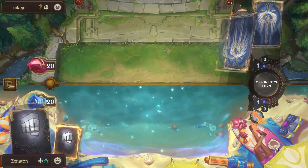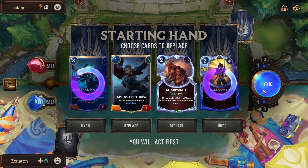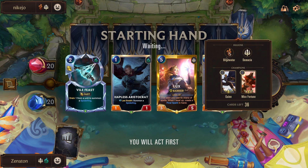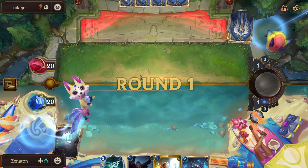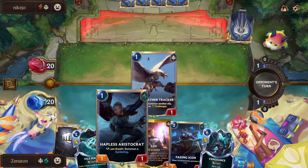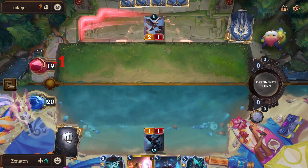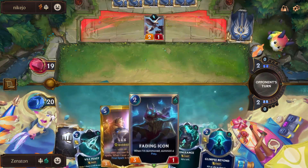Oh hello, Scouts — gonna be a tough matchup here. I'm gonna keep the Sharp Sight and the Aristocrat. Actually, I think I might throw the Sharp Sight away, now that I think about it. They're also a Sharp Sight deck, so I think they're probably favored — they go very fast. This is a nice hand though; Icon is nice. I'm just going to pass here rather than playing the Aristocrat. Actually, sure, I'll play the Aristocrat.